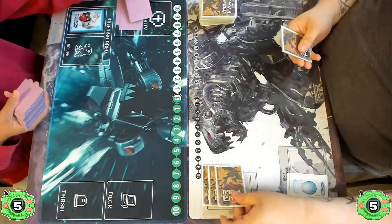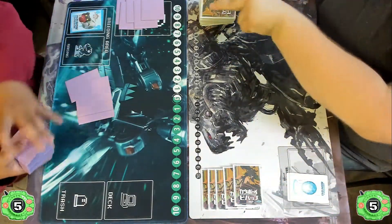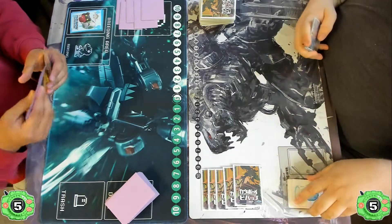What's good Tamers, this is Sekiro from Lockout Games bringing you a match between a red and yellow Agumon and a purple-based Chirugamon with yellow for support. Let's get started.